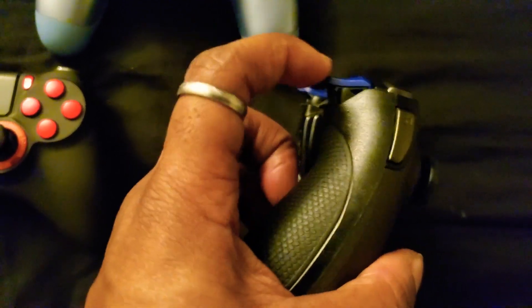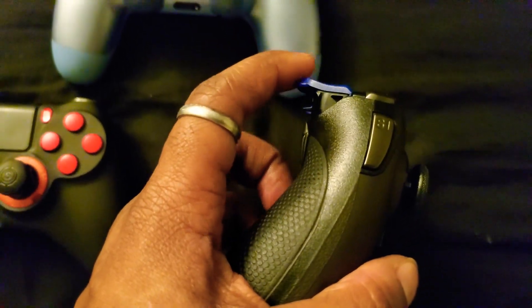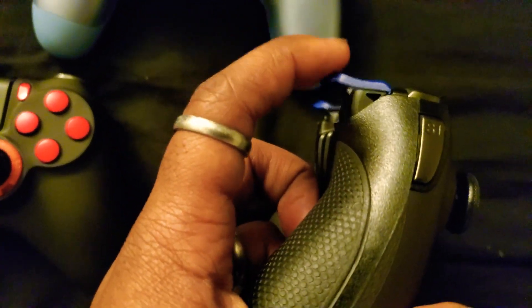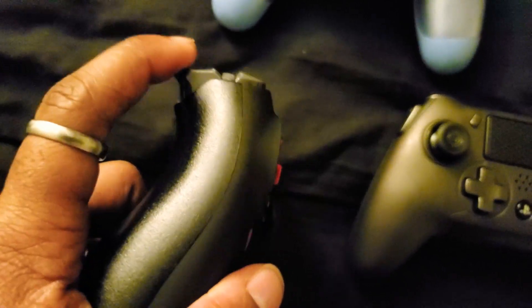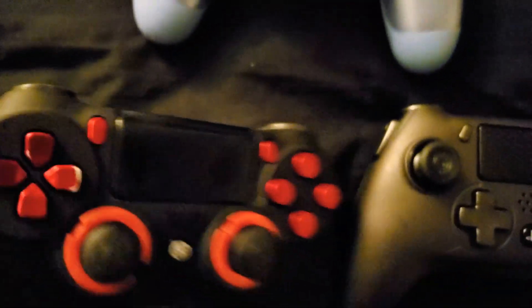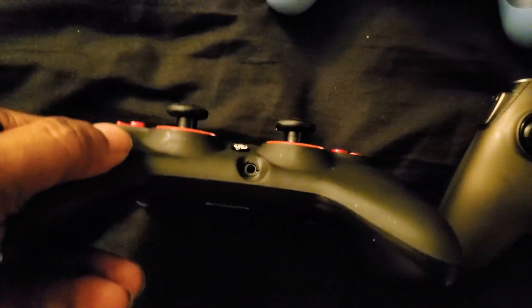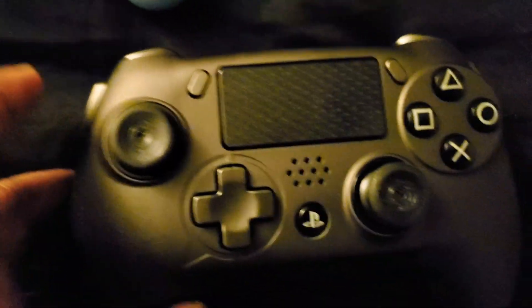On the Vantage Pro you've got the standard triggers, which is what most people are used to. The difference between the two is there's a little more time between aiming and firing — about two or three milliseconds — versus the Scuff Impact where it's damn near instant. I don't know if you guys can hear that, but it's instant.